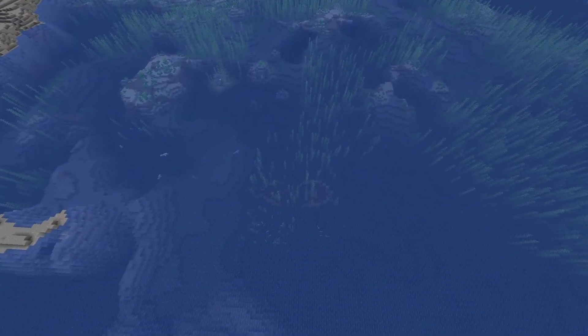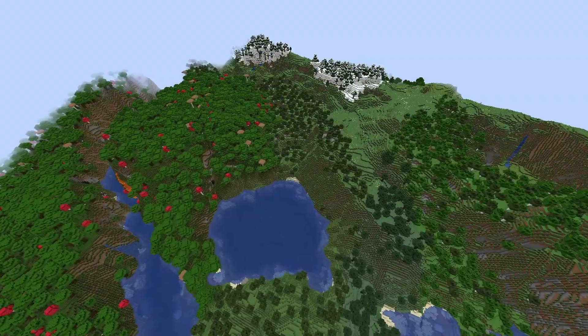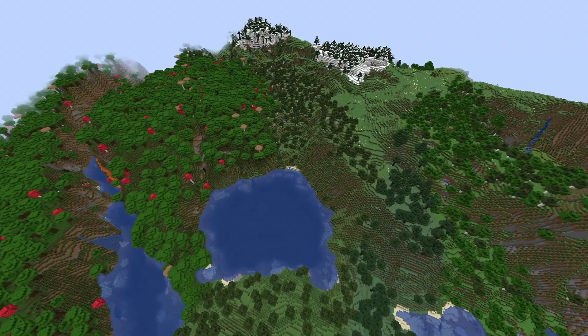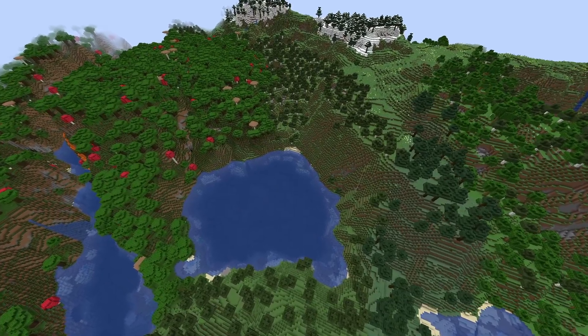That sea has actually got no fewer than seven shipwrecks in it — just have a bit of a swim around and you'll find them all. They're all quite decent ones as well. And if you head northwest from spawn, you'll get this junction between a Dark Oak Forest, a Spruce Forest, and a Birch Forest that's got this little lake inside it.